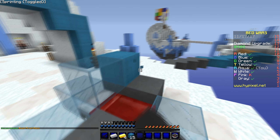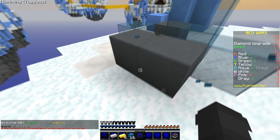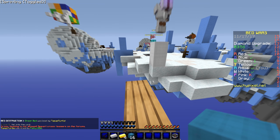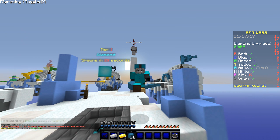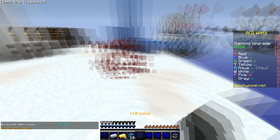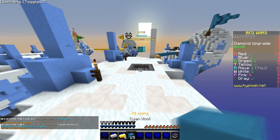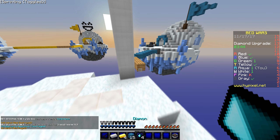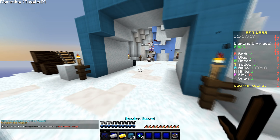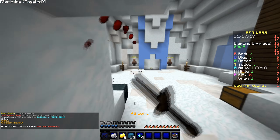I'm going to build to the diamond spawner now, because that's the next course of action in Dead Wars. These videos are going to be very commentary-based, and I'd like to state that I am absolutely horrific at bridging. One of my friends can do a really good shift bridge tactic, which every time I try to do, I either fail, can't make it, or I just fall off. So I don't really do that tactic very often.